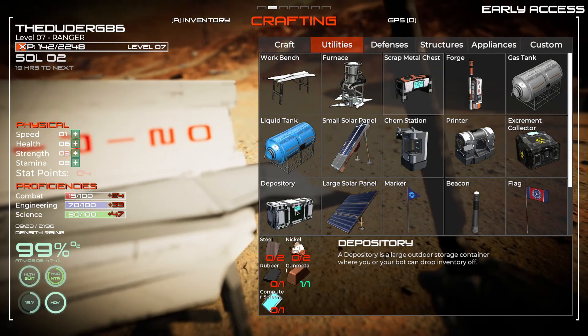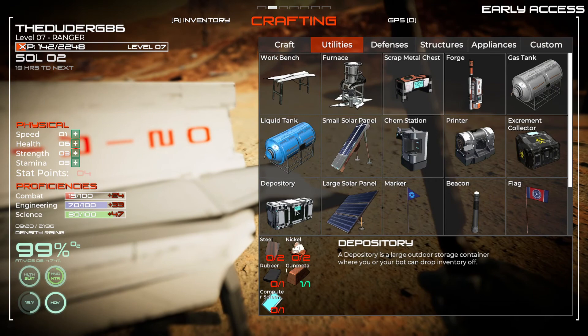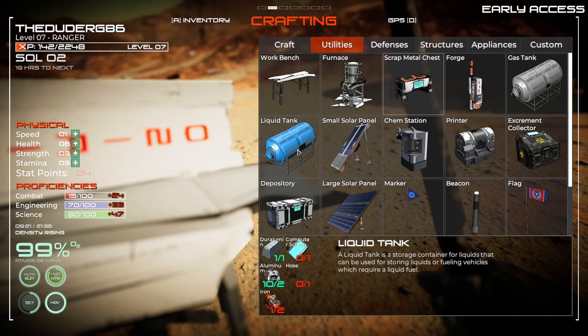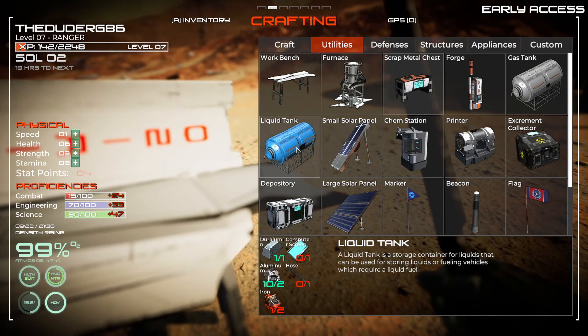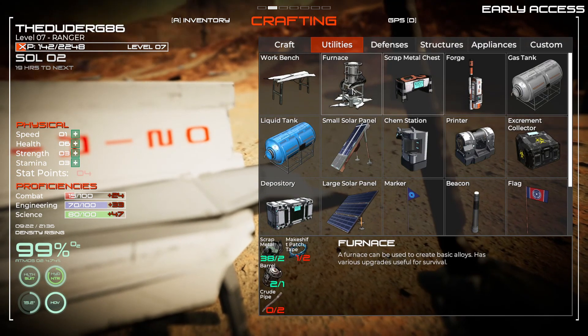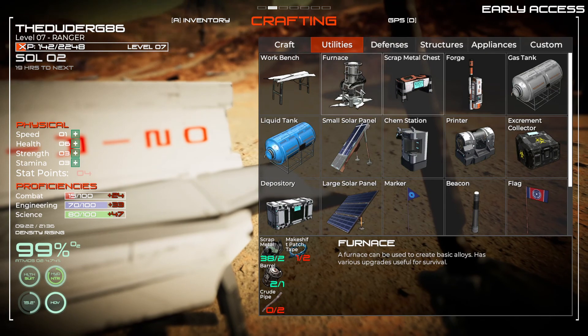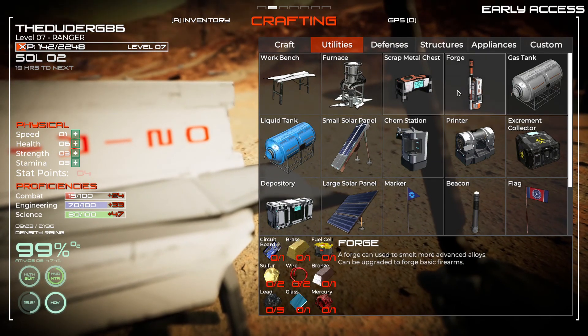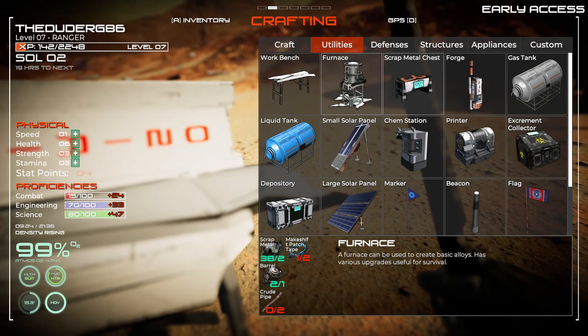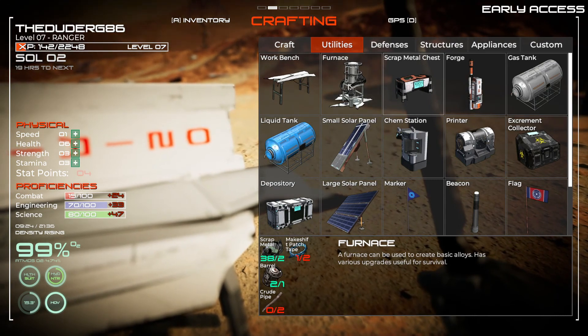A deposit with a large outdoor storage container where you can drop more stuff. Liquid tank - we could probably build a liquid tank if we get another piece of iron. Furnace - oh, we need a furnace. Makeshift patch tape - that's what we need. Crude pipe too.